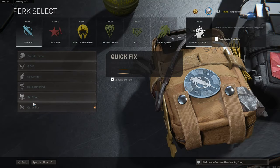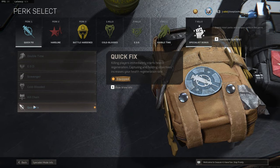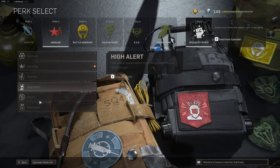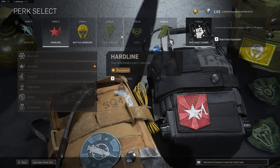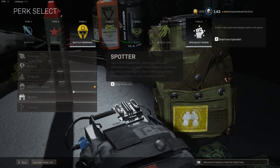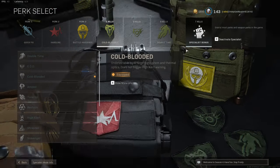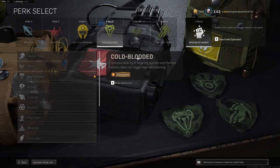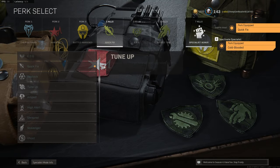For perk 1, use Quick Fix to replenish your health every time you get a kill, because with shotguns you're going to be playing very aggressive and getting a lot of kills, and when you're close to enemies it's not ideal to pop a stim mid-gunfight. For perk 2, since you're going to be playing so aggressive there's no point running Ghost, so instead I'd run Hardline and run Specialist on top of that to more easily get the perks you want. For perk 3, Battle Hardened is absolutely the best perk so you're not as impacted by stuns or flashes. As for Specialist, if you're running it the perks I like are Double Time, EOD, and sometimes Quick Fix as the first perk with Cold Blooded as perk 1 instead.